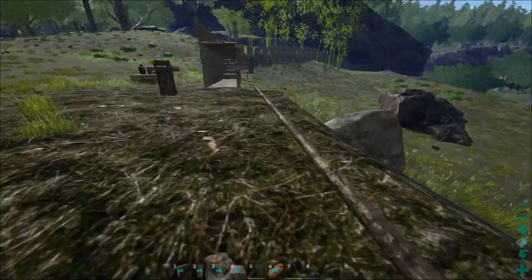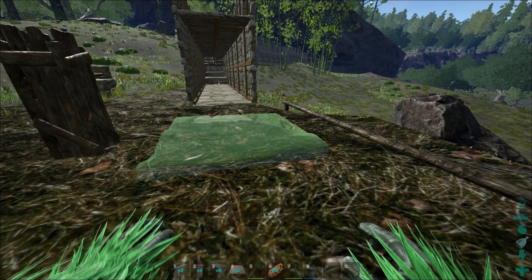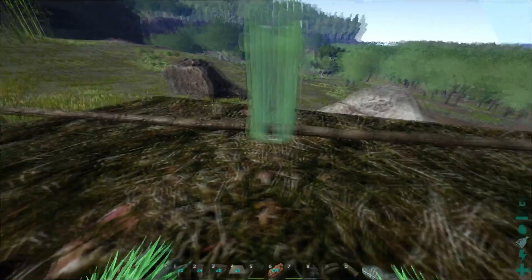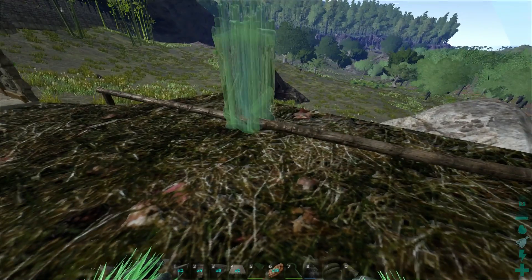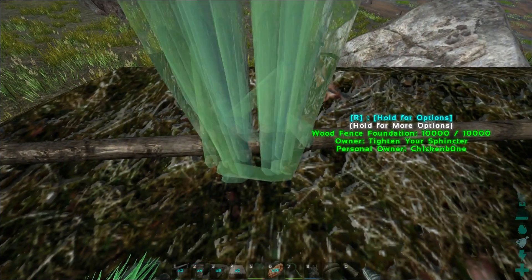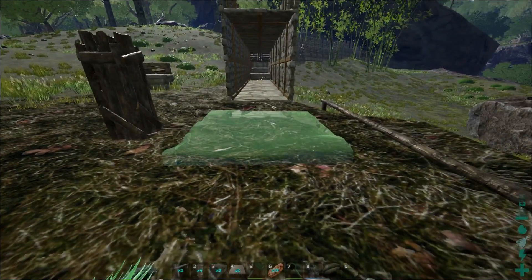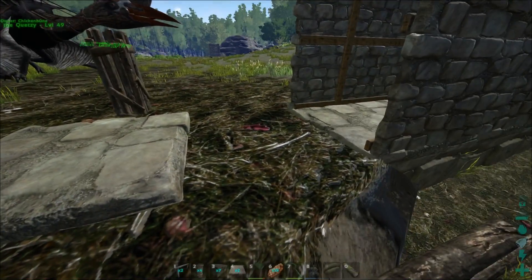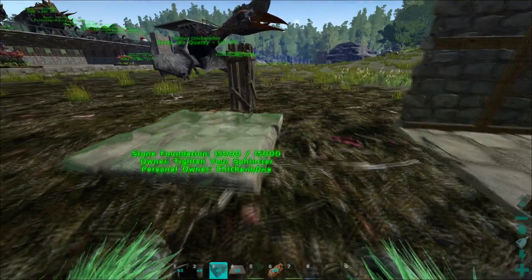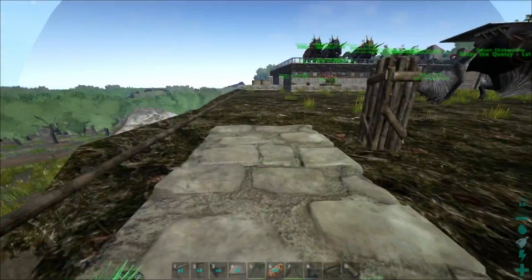This is going to be a pretty easy job — I think this is going to be the only one we're raising today. That third pillar is there, and now we can place a foundation that it's never ever going to say is obstructed. These pillars snap on three different points — the right edge, the left edge, and the middle of the fence foundation. You have to take a close look at where the foundation starts. Make sure it's the middle, place it there, and the open part between the two is exactly one foundation wide. You'll be able to snap to the new foundation and place it exactly straight — that's the trick.